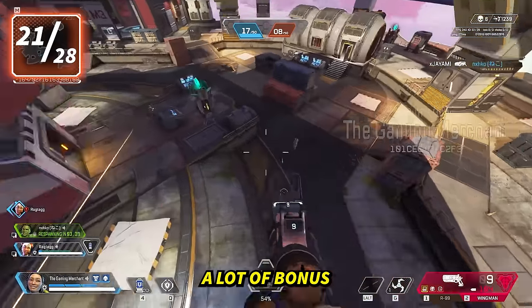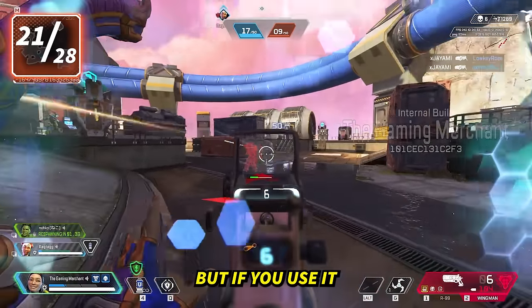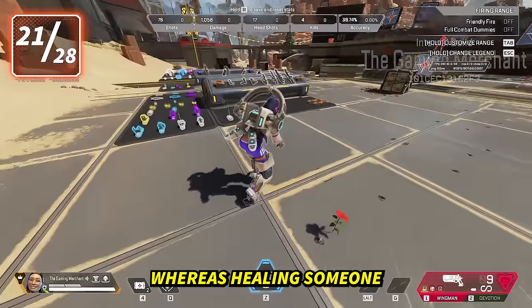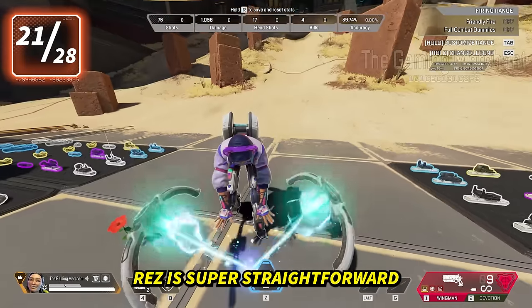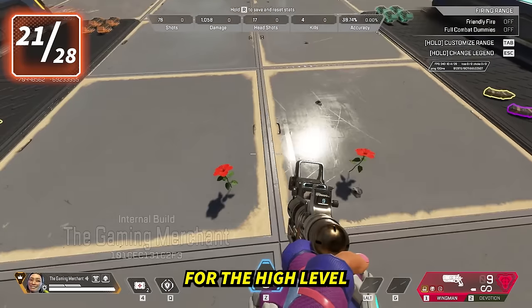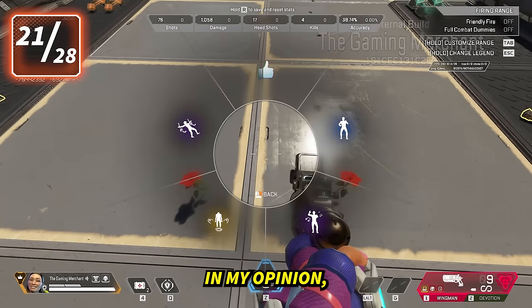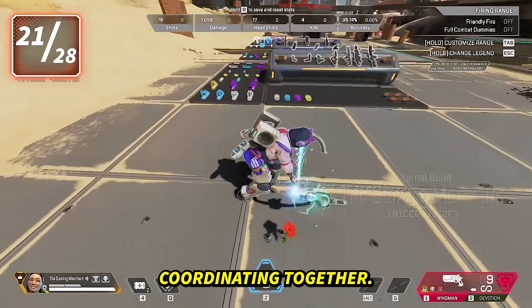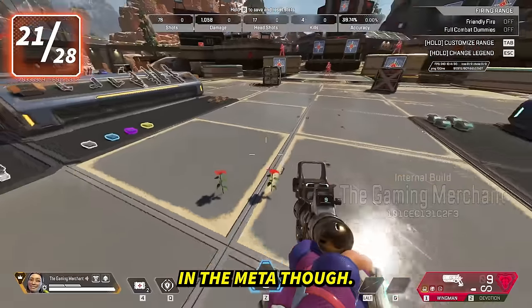The tactical provides a lot of bonus shields temporarily, but if you use it at the wrong time, it's basically useless — whereas healing someone with a Newcastle res is super straightforward and helpful in many situations. Conduit is going to be better at the high level, in my opinion, especially in pro level play or where you have a team of three coordinating together. We'll have to see how she fits in the meta though.